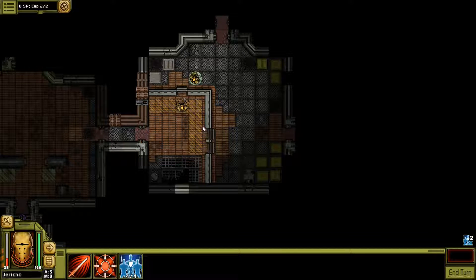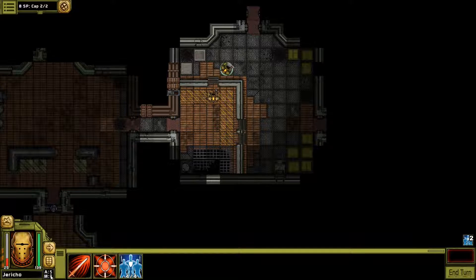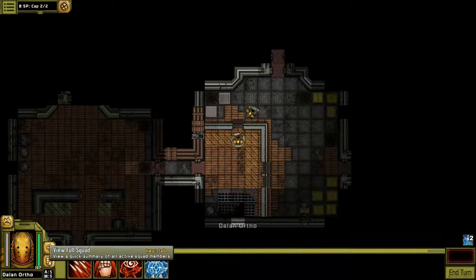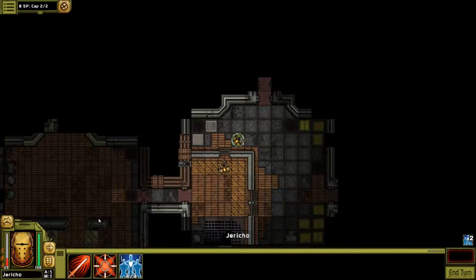I don't think action points require movement points just to attack. Like this, for instance, takes two AP. But if my movement points were there, they would consume them — I think that's how it works. I can switch between Templars here, but I can also just click on them. Right here is our squad. To the left of my face is my heat — you generate heat. For example, this weapon uses two AP and plus three heat.